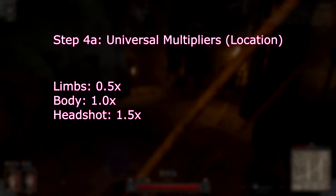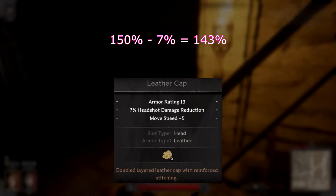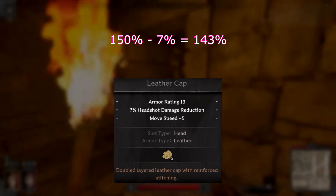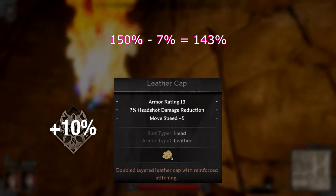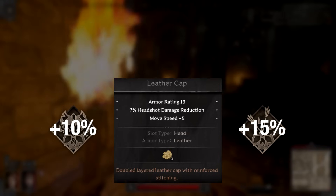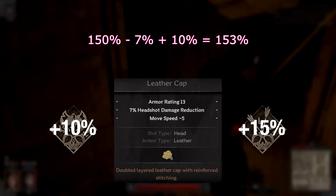For headshots, it is 150% by default, but wearing most headgear will reduce this. The reduction is additive, so wearing a leather cap, for instance, will modify it to become 143%. There are also perks that modify this multiplier, adding 10% with barbarian's Executioner and 15% for ranger's Sharpshooter. This is additive, so a leather cap versus an executioner barb will result in a 153% headshot multiplier.